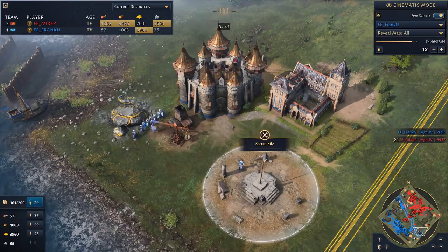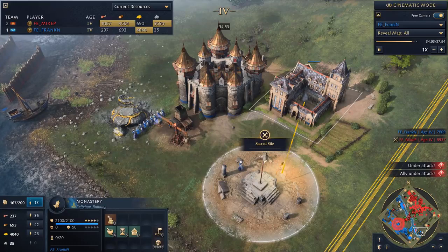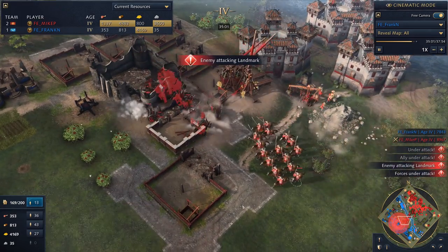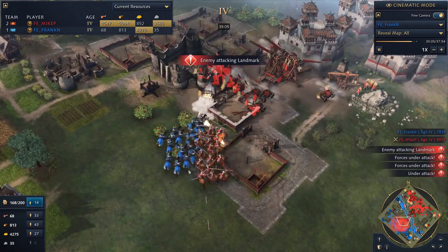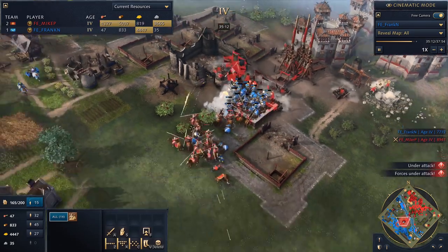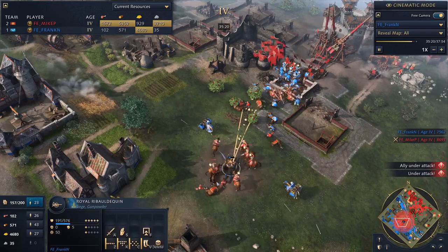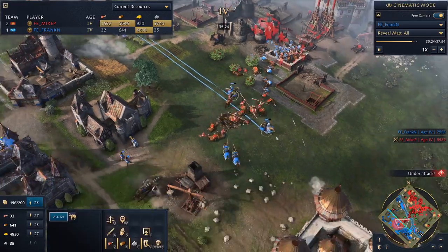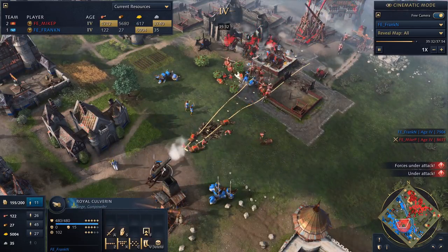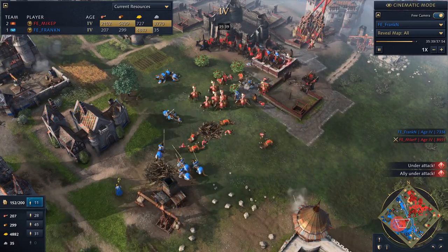They have less hit points than normal cavalry, so they're weaker in that way — but when you get them in the right position on siege weapons, they paste. Looking at what's happening down here — how has Frank not captured that sacred site? I thought he had earlier, but I guess not. Now Mike's pushing in. Maybe Frank's big mistake here was not capturing it. Fire Lancers doing so well — look how much damage they took. He's also got fire from the keep attacking these wounded horsemen. Frank wasn't ready for the Fire Lancers — he needed spearmen to deal with them. It was a great switch from Mike.